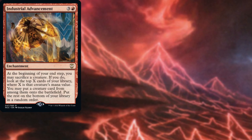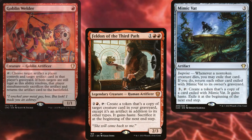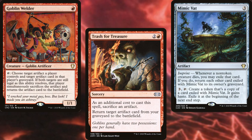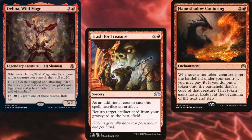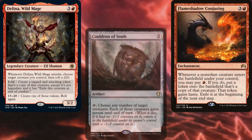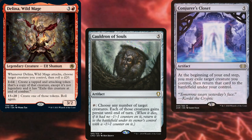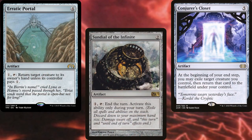Industrial Advancement lets us cheat more creatures into play. Graveyard Trespasser — Feldon of the Third Path lets us copy any of our already-played creatures, as does Mimic Vat. Goblin Welder and Trash for Treasure let us sacrifice an artifact or a treasure token to bring back a different artifact. Flameshadow Conjuring lets us make copies of any of the big creatures we cheat into play, with Delina Wild Mage playing a similar role. Cauldron of Souls brings back all of our creatures after they die, but if we want to be truly evil we have Conjurer's Closet, Erratic Portal, and Sundial of the Infinite, each of which allow us to keep the creatures we snuck onto the battlefield.